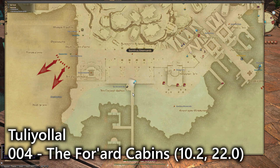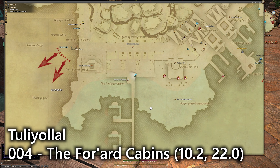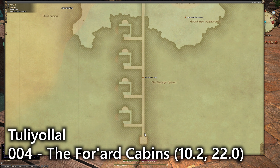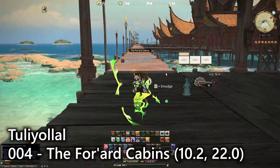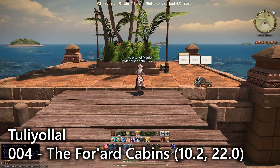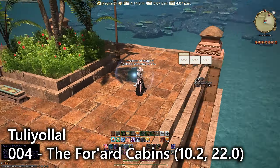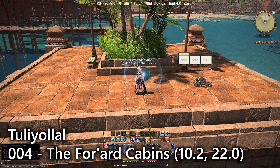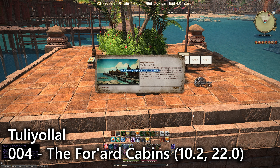For entry number four we're over here at the Forward Cabins, and there's the actual Forward Cabins mini Aetheryte on the southwestern side. Right at the end of this area, just behind the flower bed, is our view of the actual cabins — it's ridiculous how far it stretches out. And there's number four, the Forward Cabins.